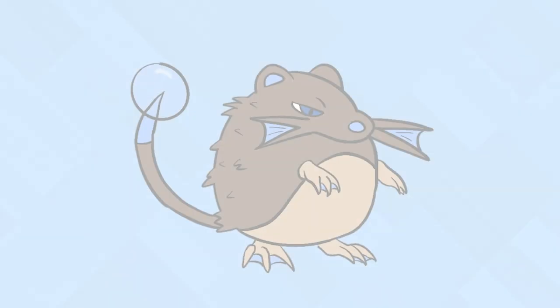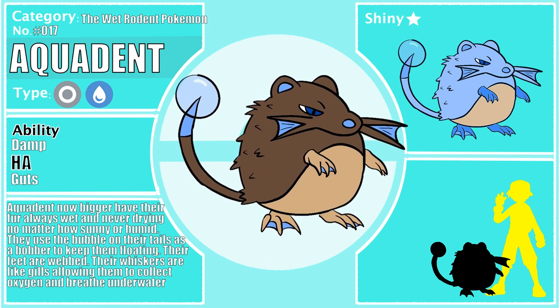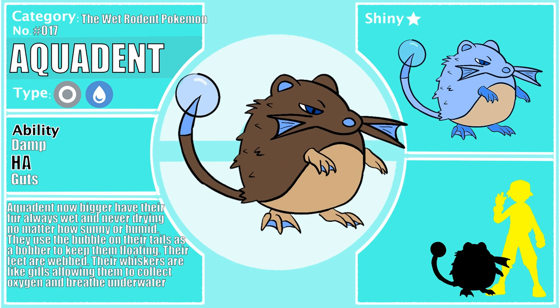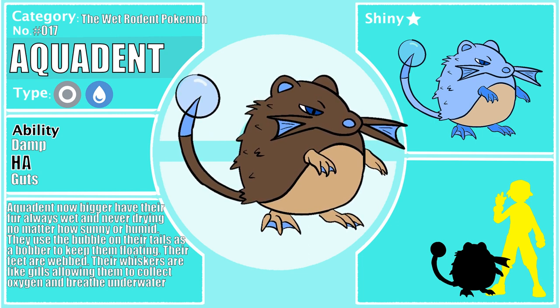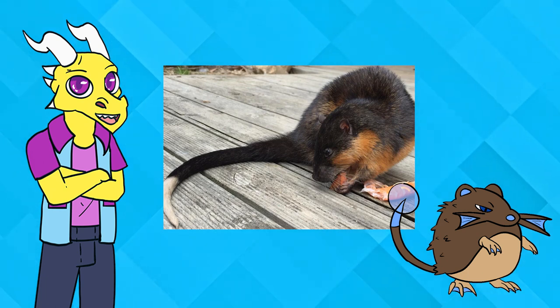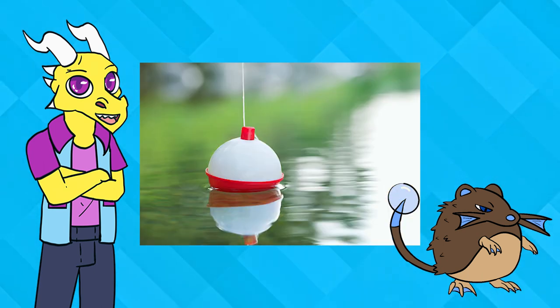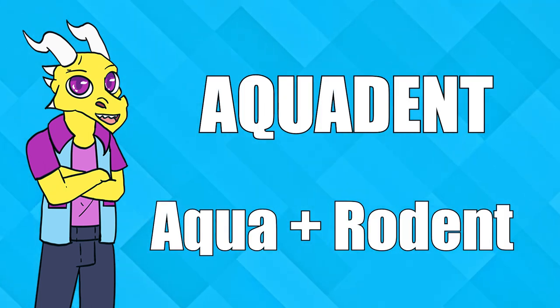Aquarat evolves into Aquadent. Aquadent, now much bigger, has so much water in its fur that it is always wet, no matter how sunny or humid it is. Their legs and feet are webbed, allowing them to swim a lot faster. They use the bubbles on their tails to float to the surface, and their whiskers are like gills, collecting oxygen and allowing them to breathe underwater. Aquadent is also based on the water rat and Rakali, with that water tail idea. Aquadent's name comes from 'Aqua' and 'Rodent.'